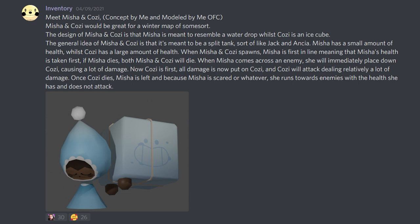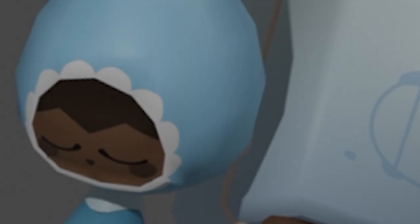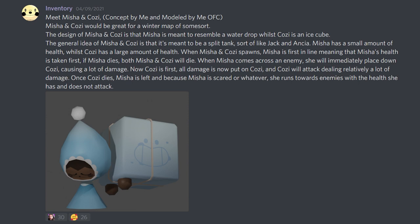When Misha comes across an enemy, she will immediately place down Kosi, causing a lot of damage. Now Kosi is first — all damage is put on Kosi, and Kosi will attack dealing a lot of damage. Once Kosi dies, Misha is left, and because Misha is scared or whatever, she runs towards the enemy with the health she has. I love the design, but I have no idea what you typed. So what I'm guessing is that she has low HP, but when she attacks she gets high HP, and she has two HP bars — it's really, really confusing.